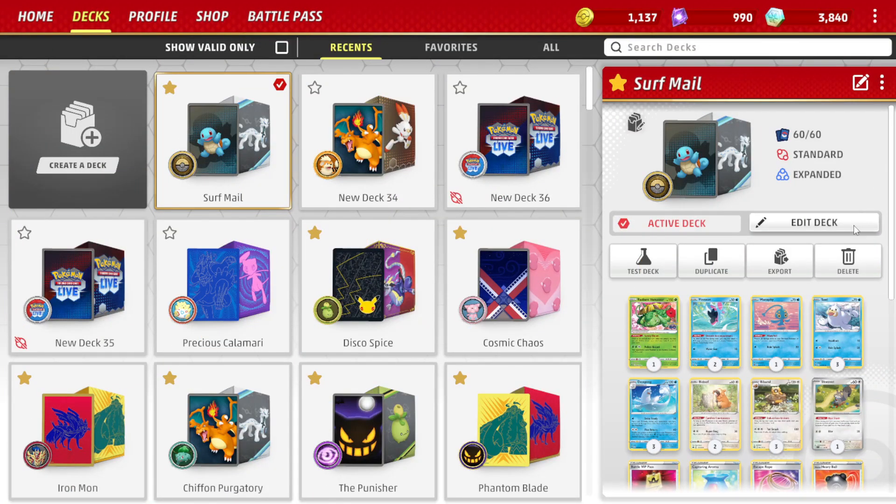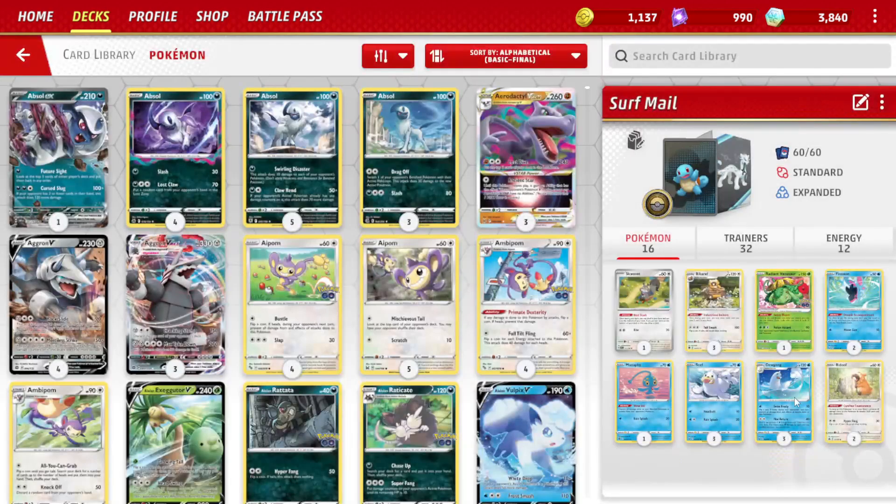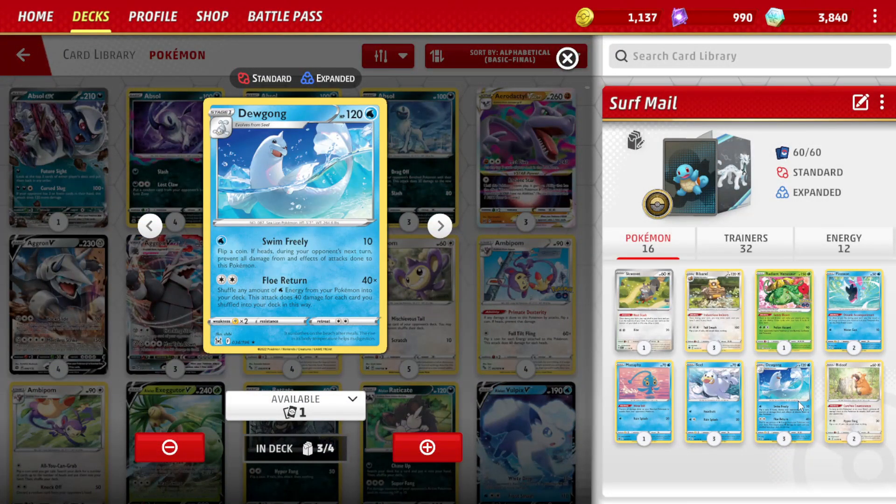Hey guys, welcome to Bury the Terrible. Today we're featuring a Surf Mail deck with our Dewgong from Lost Origin with the Flow Return attack, shuffling back any amount of Water Energy from your Pokemon into the deck, doing 40x damage for each card you shuffle back.